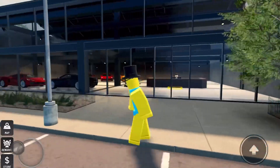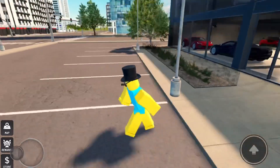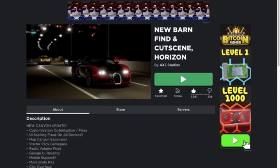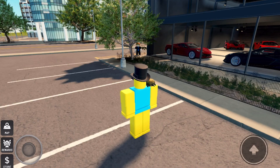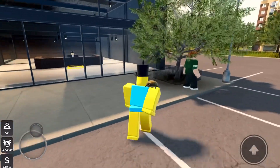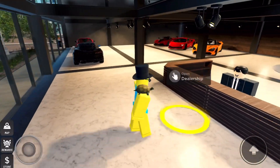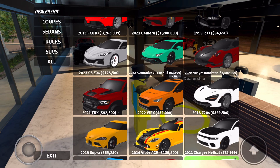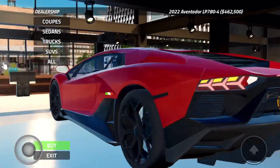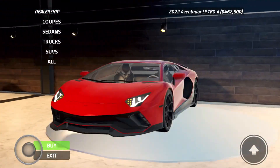What is up everyone, it's Jaco back in another video. Today we are in New Horizons — you guys remember Horizon, that one game where we got the Lamborghini and a bunch of cool cars? Well they made a new game called New Horizons, and today we are gonna be building an OP Lamborghini LP780.